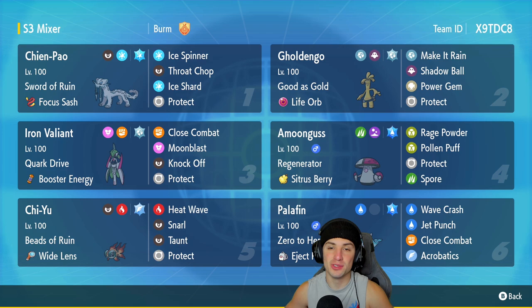When Series 2 first came out, Iron Valiant was one of my favorite Paradox Pokemon. I loved using it on the rank ladder for its physical attacking and its special attacking, considering it gets a great move pool from both. But now Series 3 is here and now we can pair it up with Shen Pao and Chi Yu, and that is exactly what we're going to be doing in today's video.